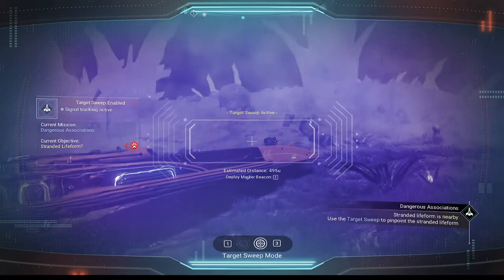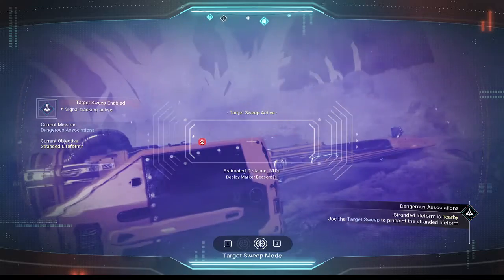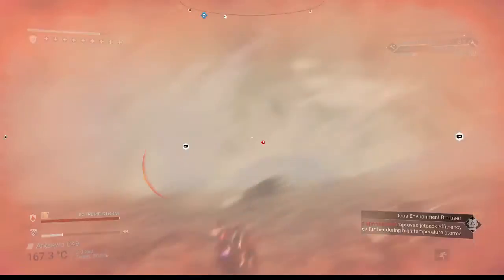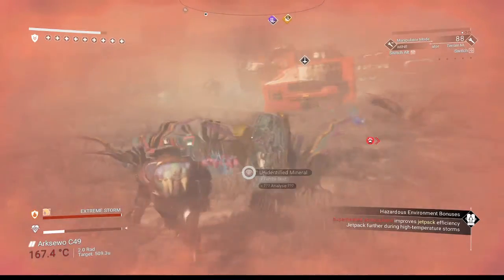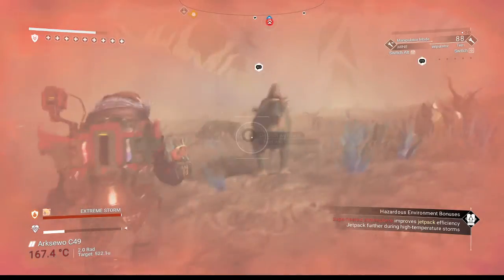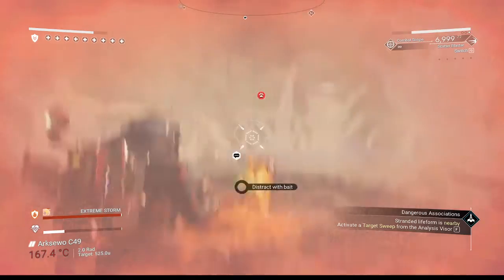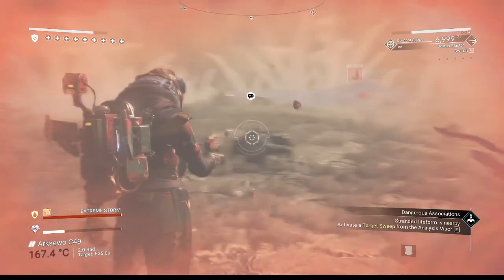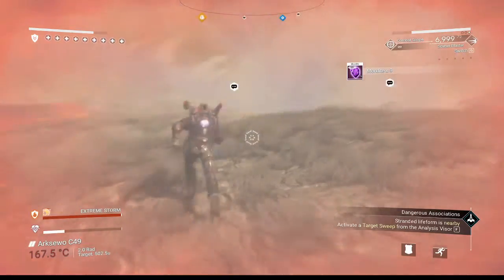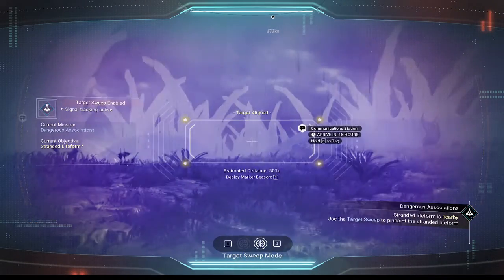Stranded — there's some hostile lifeforms too. Great. So, this way? Get out of here. Oh, that took a good chunk of shields off. What's hitting me? A terrain manipulator is not going to deal with this. A creature pellet might, but I'm not going to use a creature pellet when I can use a scatter blaster. So it's over in this direction, right? How far is that thing? 18 hours? That's not the one.